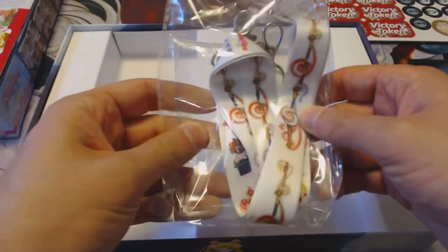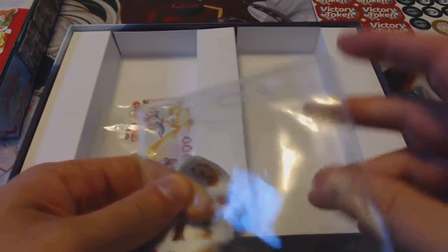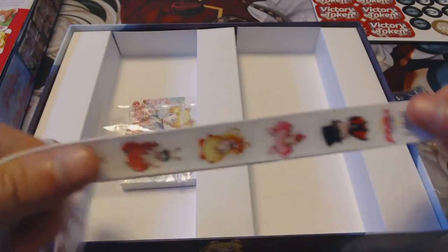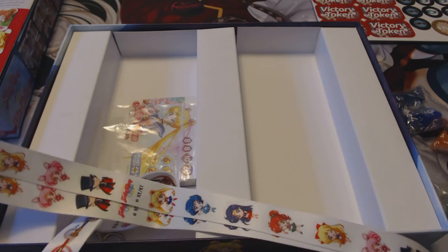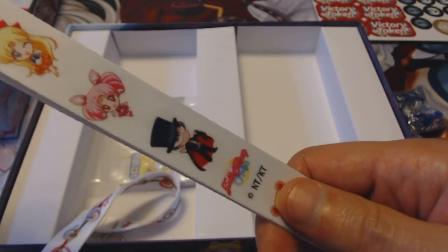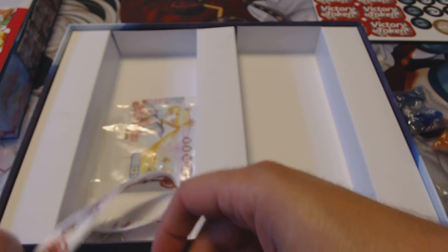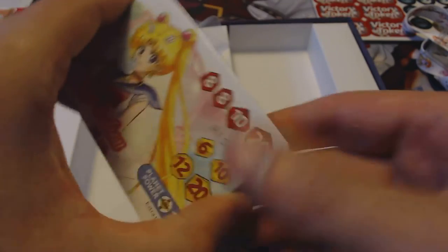Check out these cool lanyards. Part of me is tempted to be that nerd at PAX Unplugged this year that shows up with a Sailor Moon lanyard, but I don't think I can bring myself to — I'm just not that guy. But if you see someone wearing one of these you know that they have the game. There are two sleeves here — honestly kind of a cheap quality but they'll do the job. The lanyards are kind of cute; they've got all the characters in little chibi versions. This is set up pretty well for two people, but the game is still well planned for the full eight players.